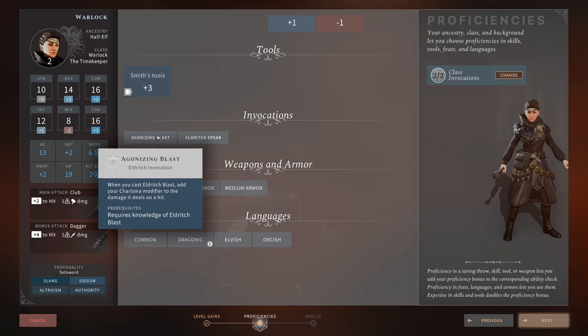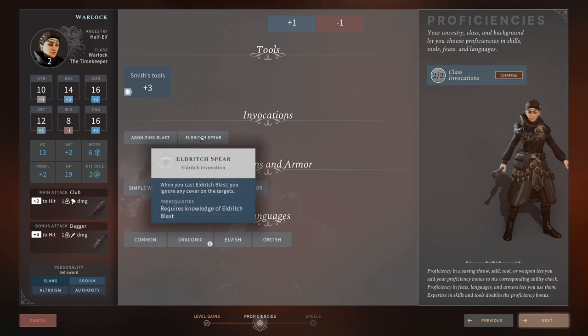So of all our options, we've taken Agonizing Blast because it increases our damage — we are essentially a ranger with spells, just spamming Eldritch Blast. We've also taken Eldritch Spear. In the main campaign you'll be facing a lot of goblins who like to hide behind cover, and Eldritch Spear negates all those cover bonuses, allowing you to safely fire from long range without having to move into crazy positions to negate their cover.